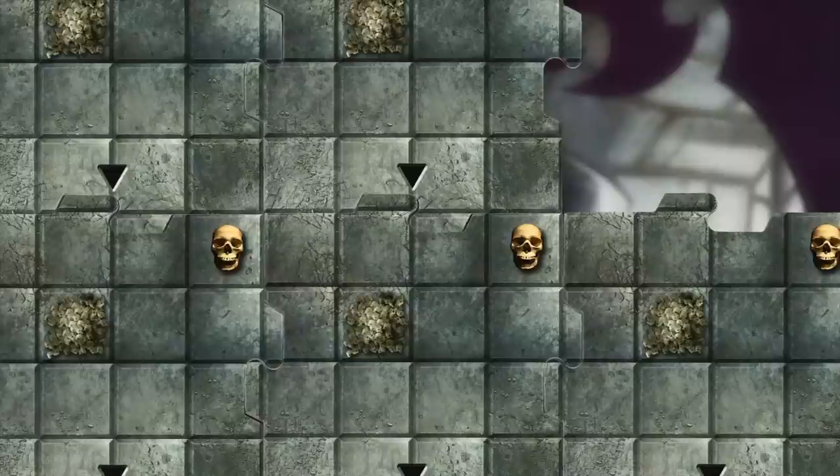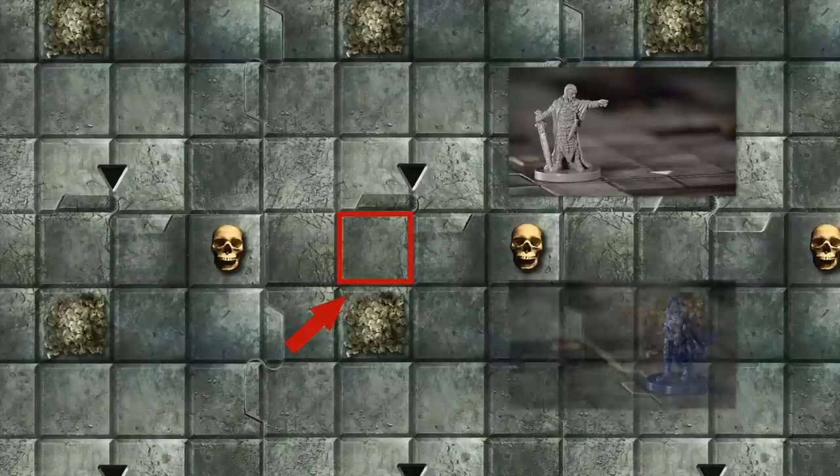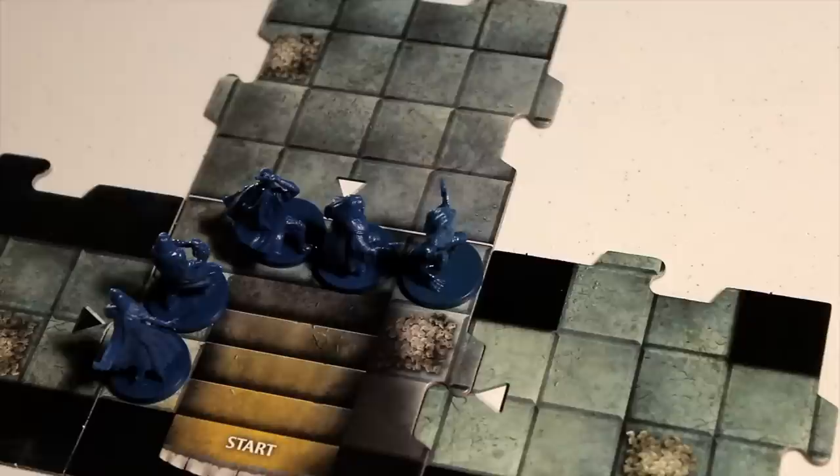And the tiles are dungeon tiles that we place randomly throughout the exploration of your game. On a dungeon tile, there are squares that will represent where monsters or heroes occupy. A hero or monster can move as many squares equal to their speed. Place dungeon tiles any way you want, making sure that the side matches the unexplored dungeon tile.